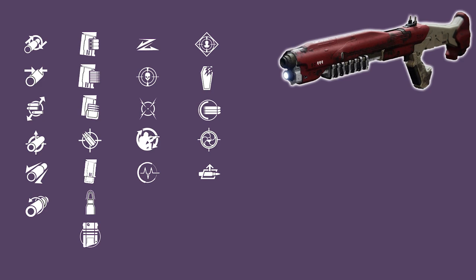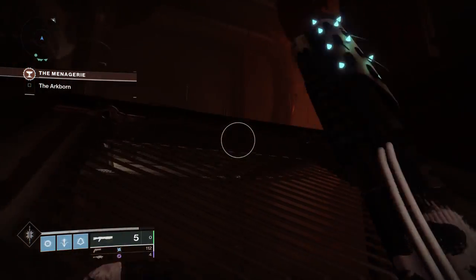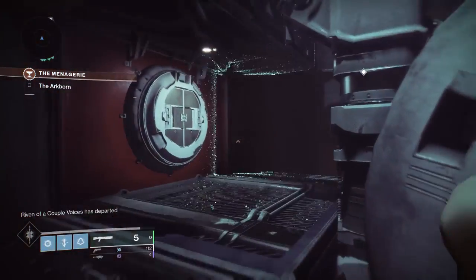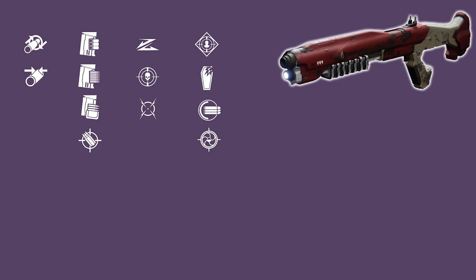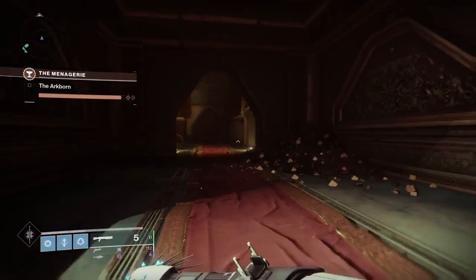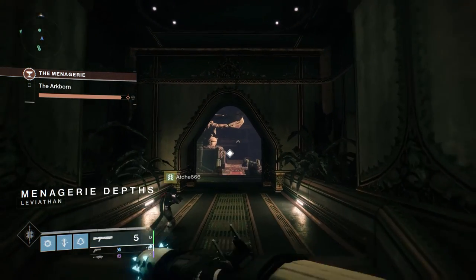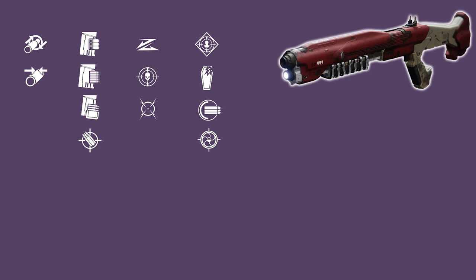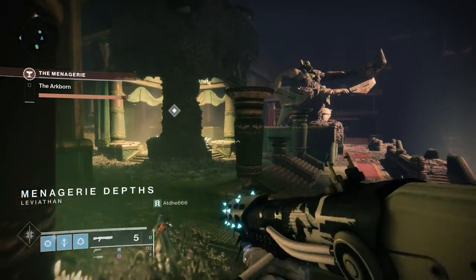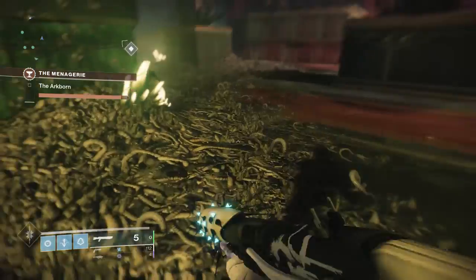Let's get into the perks. This table here shows you everything you can get on the Dusrock. In column 1 we have Rifled Barrel which gives you plus 10 range and minus 15 handling. We also have Full Choke which tightens the spread of the pellets when aiming down sights. In column 2 I'm leaning towards Accurised Rounds as it gives you a flat plus 10 range. In column 3 we have Moving Target, Threat Detector, and Slideshot — all fantastic perks but I'm leaning towards Threat Detector. In column 4 we have Rampage which increases your damage after getting a kill. This is a really good perk on a shotgun, but you can also roll with Snapshot which gives you increased aim down sights speed. All of the perks on screen are great, but here are my 2 god rolls.